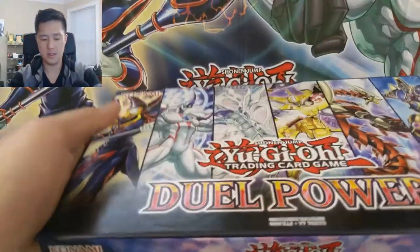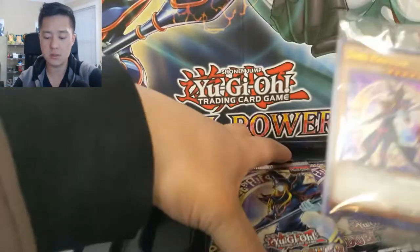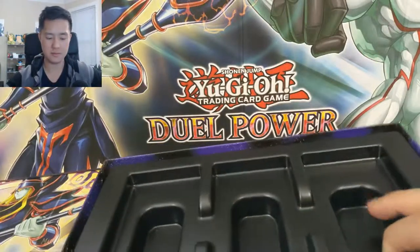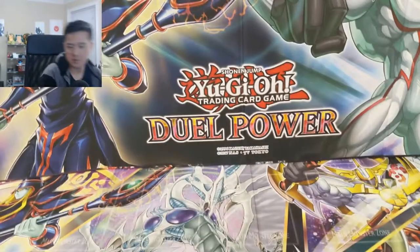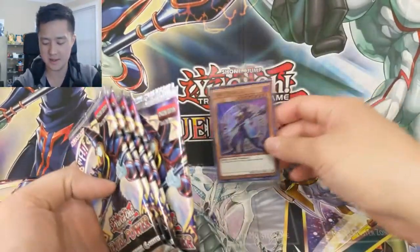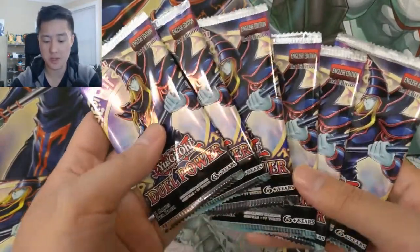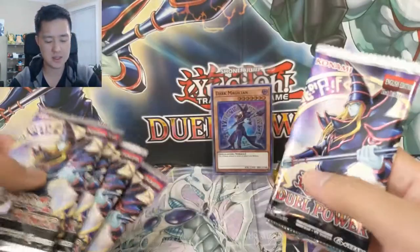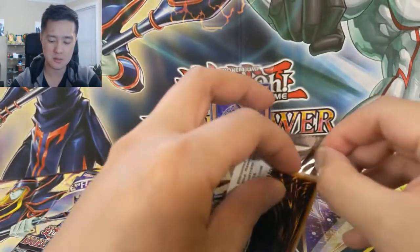We have our six booster packs and the promos. We're not going to go through the game board because we're looking at two of them right now. It does feel like a lot of plastic and cardboard for six booster packs, but I guess it's because of the game board — without it, it would just be a tin, similar to mega tins. Enough talk, enough rambling — it's time to get some sweet pulls.